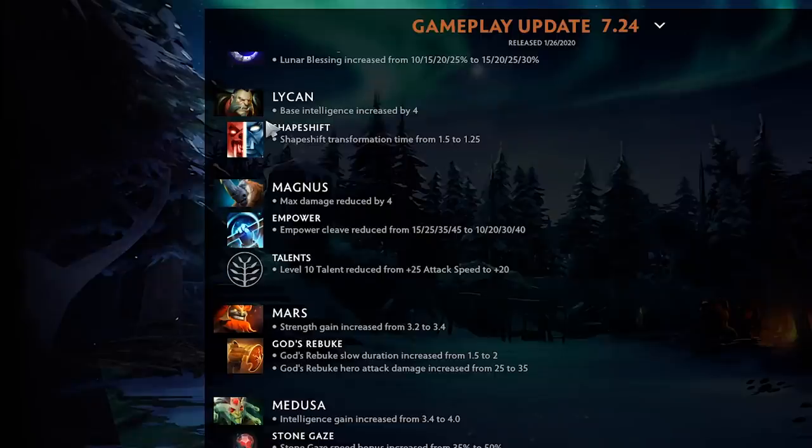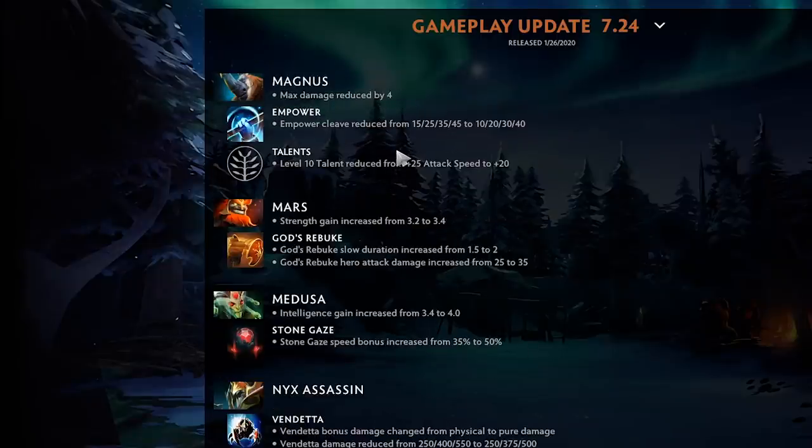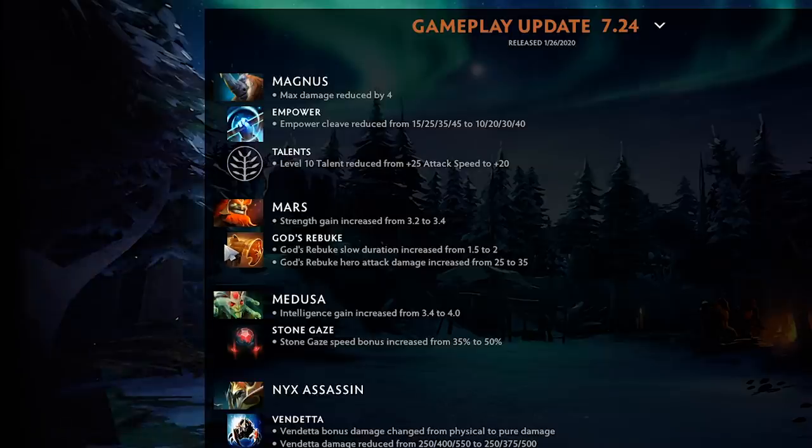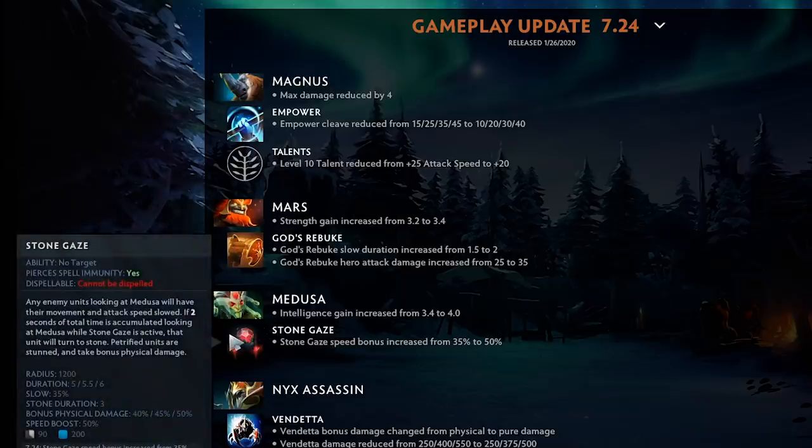Mars strength gain increased from 3.2 to 3.4. God's Rebuke slow duration increased and hero attack damage increased — a really big buff to God's Rebuke, especially at level one, and making Mars a bit tankier. I feel like Mars needs one more buff to his ultimate, like maybe 10 seconds off, and he'll be a good hero again. Medusa intelligence gain increased from 3.4 to 4 — a large intelligence gain for a hero that gets a lot of levels.